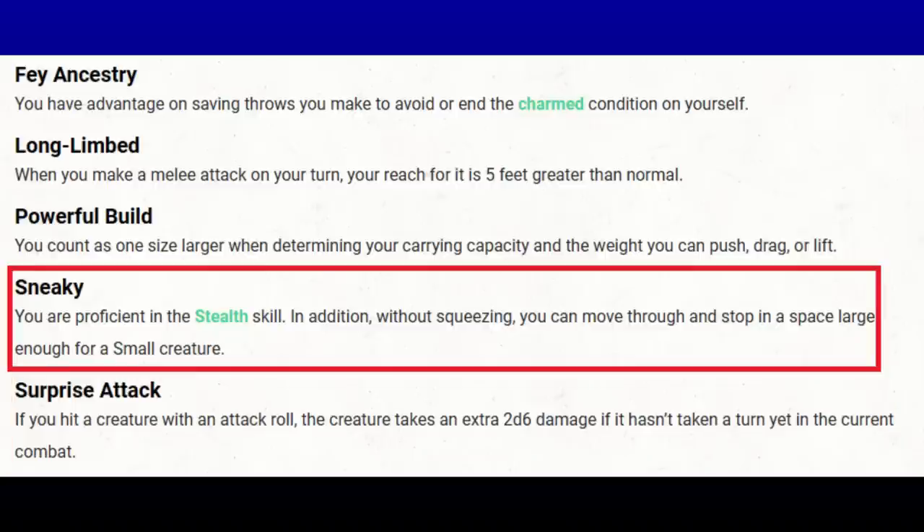The most iffy Bugbear feature is Sneaky. Proficiency in stealth is fine, but the ability to move through and stop in a space large enough for a small creature is, as written, ridiculous when you're large, huge, or even gargantuan. I think it really should say 'one size smaller than you,' and if you and your DM agree on that sensible reading, it's still very good — a large-sized Wildshape druid moving through medium-sized spaces is a better benefit for us than for a non-Wildshaping bugbear.